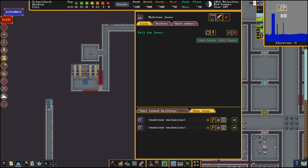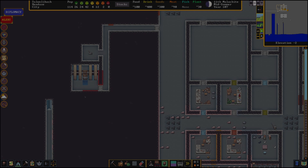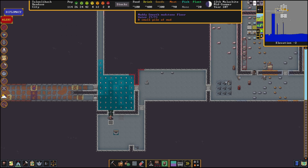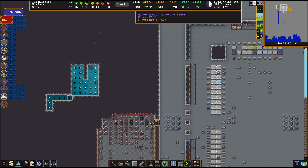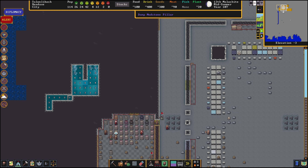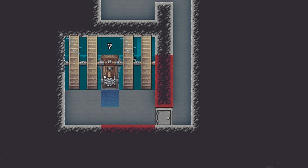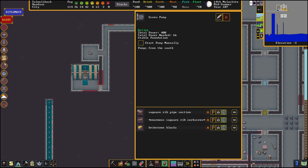This lever right here — we're going to pull it, and that is going to open our valve. When you have a door linked by a lever, the only way to open that door is by pulling the lever; the dwarves can't actually walk over to it and manually open it. Our valve is now open, let's pressurize the system. The water is flowing into the room. This diagonal is going to reset water pressure to this level. The water flowing into the room triggered the water wheels to generate power, which turned on the pumps and they started automatically — we didn't even need to start pumping manually. The screw pump is now active: total power is 400 and total power needed is 66.